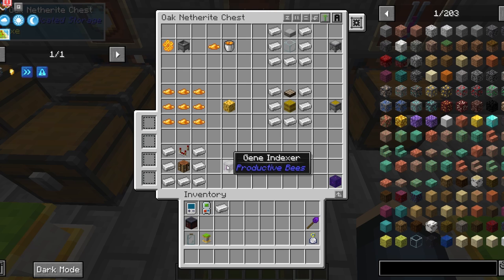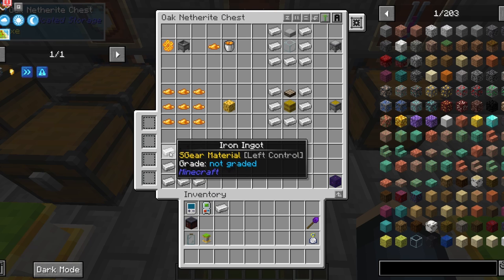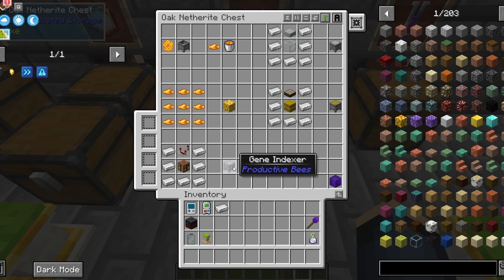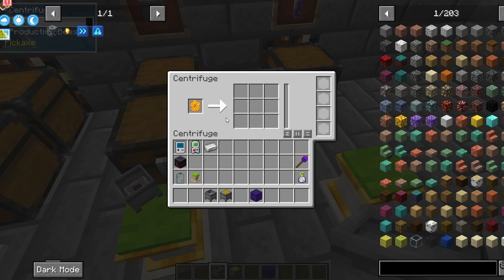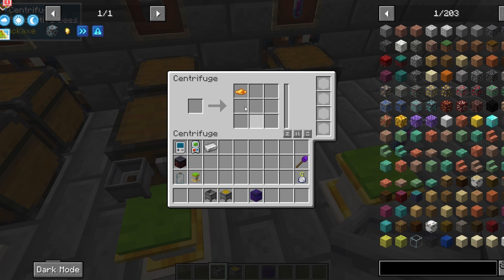The next up is the gene indexer. I'll go more in depth in the bee gene video, but for the basics this machine sorts and combines bee genes. You'll need seven iron ingots, a crafting table, and a redstone comparator. Also, to get a wax block it is just nine wax. To get wax, put combs into the centrifuge and it will provide wax and honey.